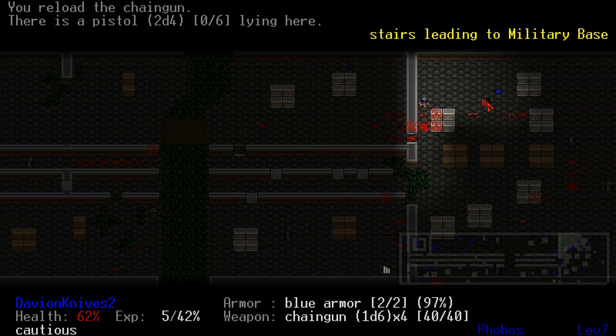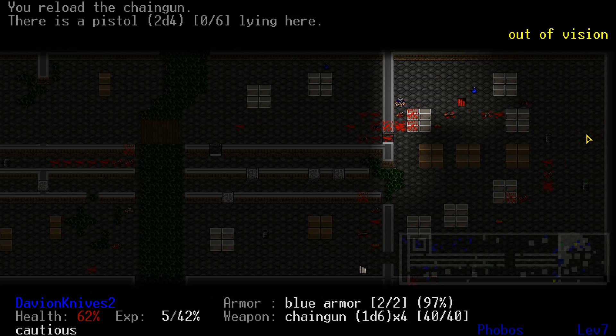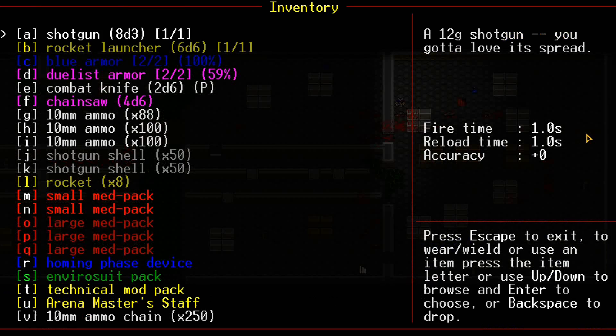This is the Military Base. I'm gonna have to think about this. The Military Base has guys that will be useful for the Duelist Armor. It's gonna have Chaingunners, Shotgunners, Former Humans, and there'll be a few Elites of those three guys.